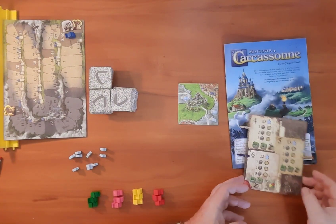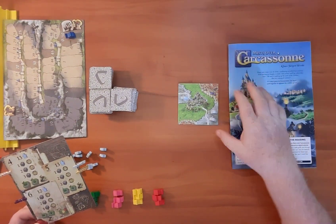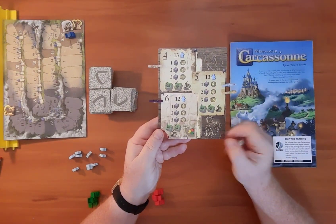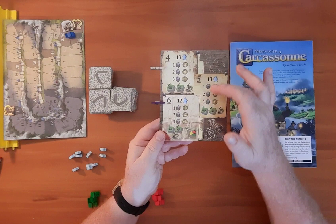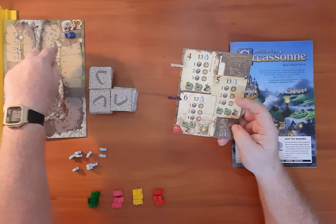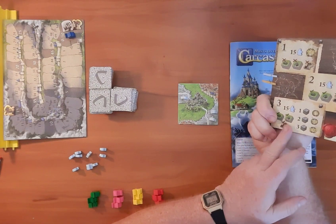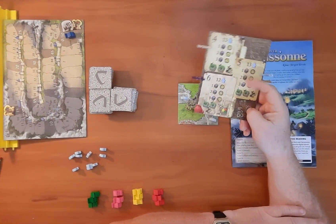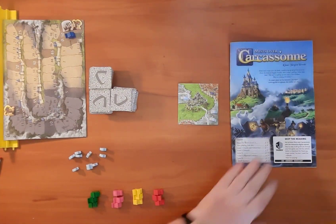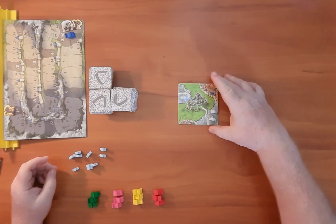Hello everybody and welcome to Gem Games as we are continuing Mists Over Carcassonne, and we are going to be on scenario number 5. We're lowering these thresholds: the hound is on the 15, the second hound is on the 50, and the goal tile is on the 100. That's just like game 3, however with 2 fewer ghosts and a new cemetery rule. We are now playing with haunted cemeteries, and we'll go over how that works as we play through the game.